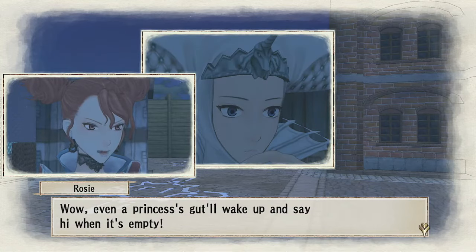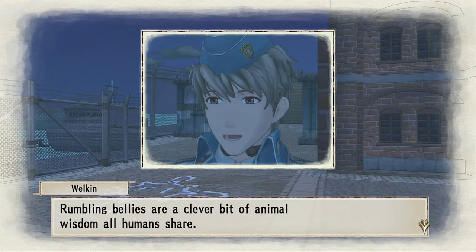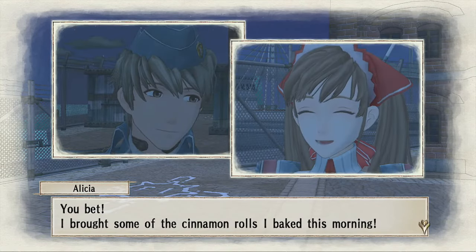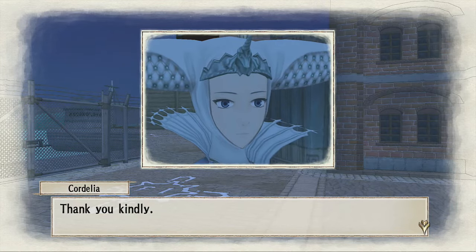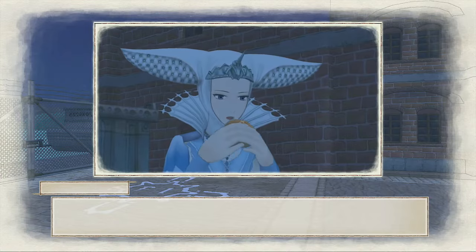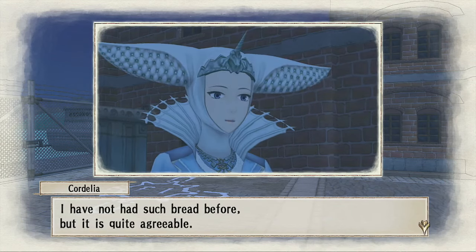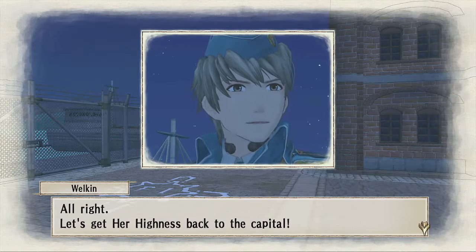Wow, even a princess's gut will wake up and say hi when it's empty. Rumbling bellies are a clever bit of animal wisdom all humans share. Alicia, have we got anything to eat? You bet — I brought some of the cinnamon rolls I baked this morning. Here you are, Your Highness. I imagine going to a battlefield it's like: I brought the grenades, I brought my rifle, some cinnamon buns — we'll have this war won in no time. I have not had such bread before, but it is quite agreeable. Alright, let's get Her Highness back to the capital.